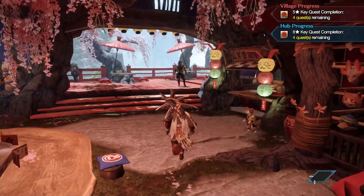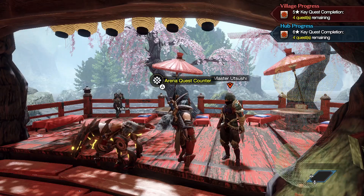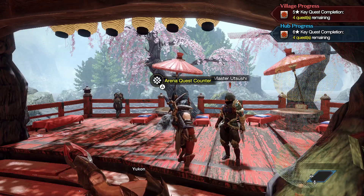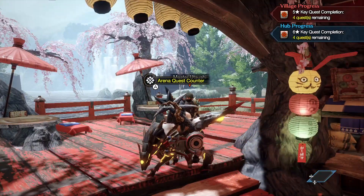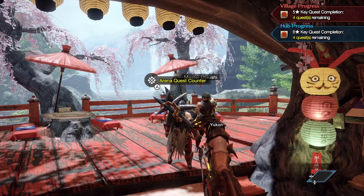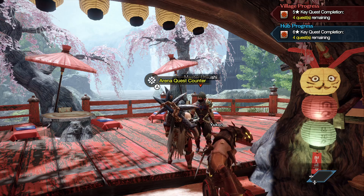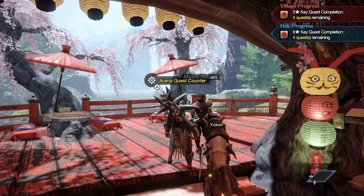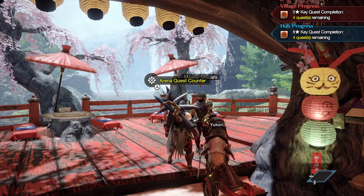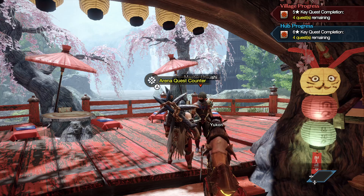Master Utsushi — Kakashi sensei — is going to be the one that teaches you all of the skills, however you unlock them in different ways. Once you get to your village key quests, about between three and four, you'll see a notification to go talk to him and he'll grant you one new switch skill for every single weapon in the game. That's the only time you get them all at the same exact time.